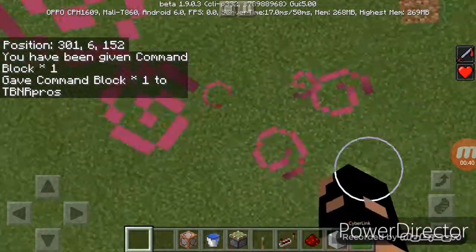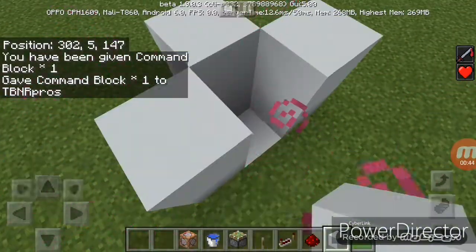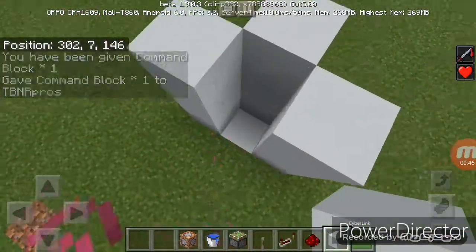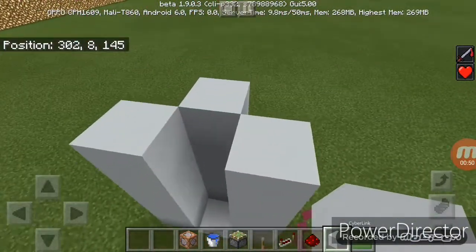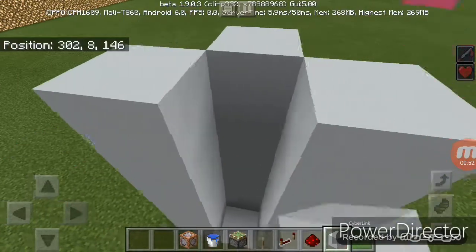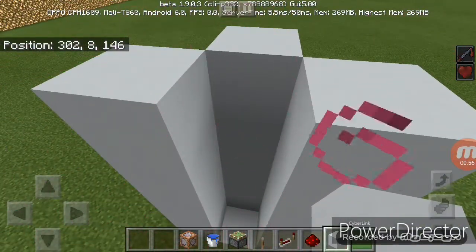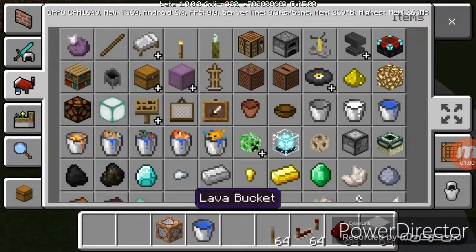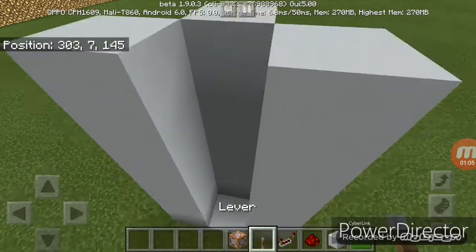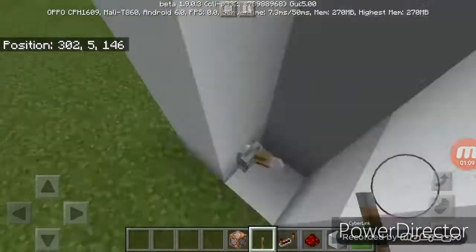First thing first, you want to dig one like this - how high do you want it? We're using the TP command for this system. You don't need a piston or anything like that.